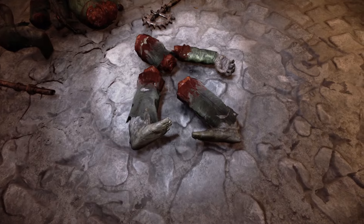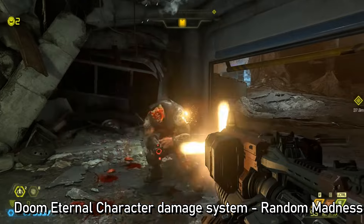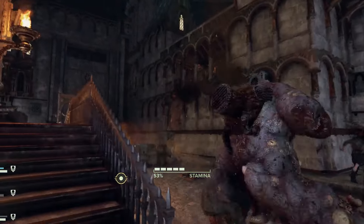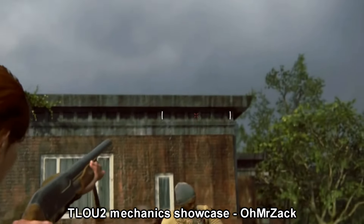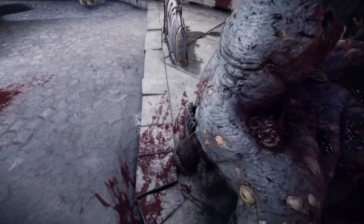Darktide has some pretty interesting visual details if you give the heretic forces a good thumping. Although it's not the first game in existence to visually represent damage like this, the supernatural nature of the enemies in Darktide mean that they can take a bit more of a beating than someone like Derek from The Last of Us. Even so, eventually a bloke blessed by Nurgle is gonna start flopping around if you smack hard enough.